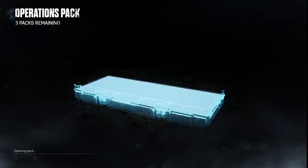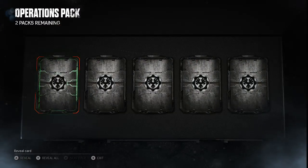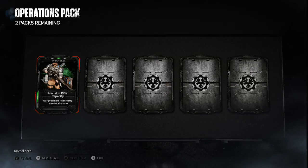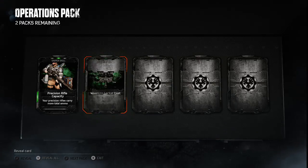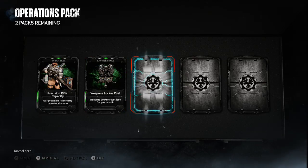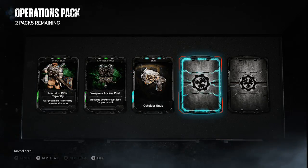Next pack — I'm looking for a character. I really want a character or a skin. First card is a Sniper skill: precision rifle capacity, your precision rifle carries more ammo, that's good. Next card is an Engineer skill: weapons locker cost, weapons locker costs less for you to build — that's going to be handy in Horde mode again. Blue — skin for the Snub pistol.